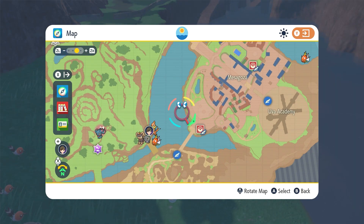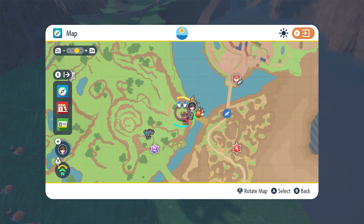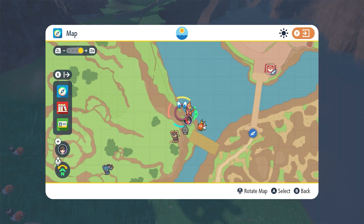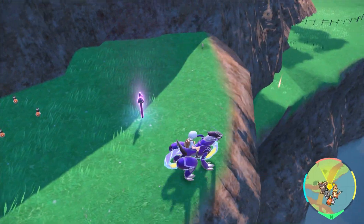Number six: the academy is right there, going out the East Gate. There's like a stone bridge you can climb up, and then on the other side of that you'll find this one.